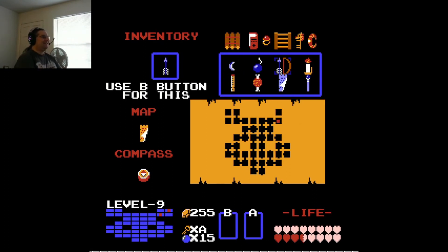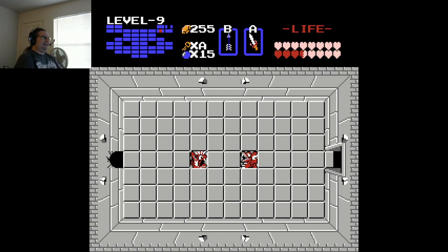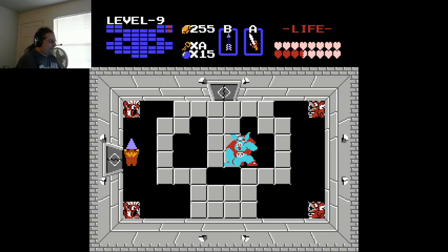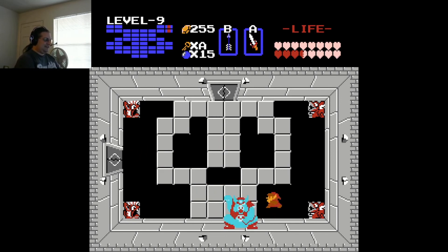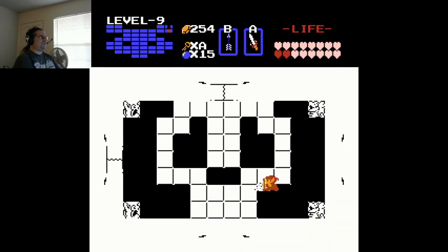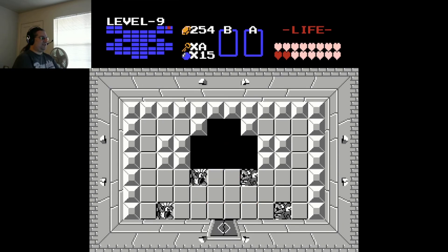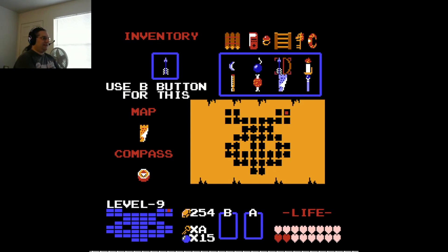I've got three and a half hearts. This is a huge risk I'm taking, but I want to finish this, and this will make it extra epic if I manage to pull this off. One hit. Two, three — I think I got him. Gotcha! With two hearts remaining, I have the Triforce of Power. And there's Princess Zelda. We have mapped out the entire dungeon — we got the map and compass, the red ring and the silver arrow.